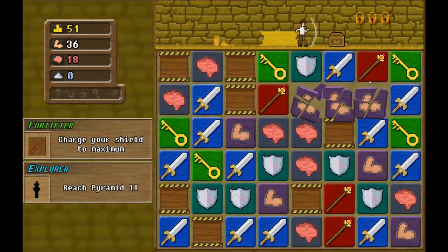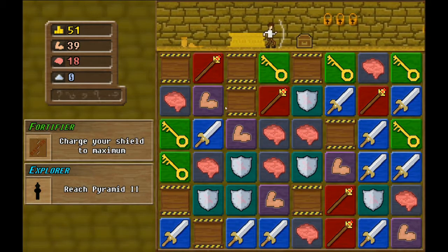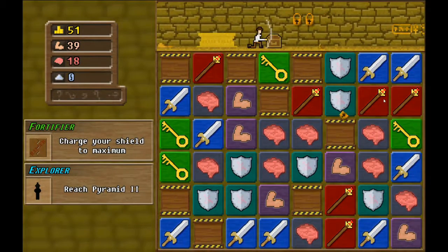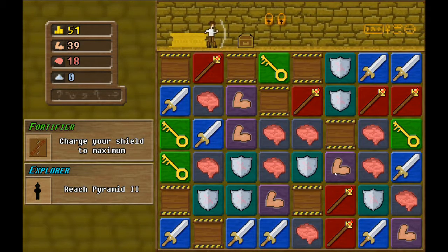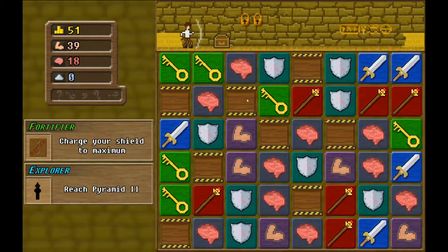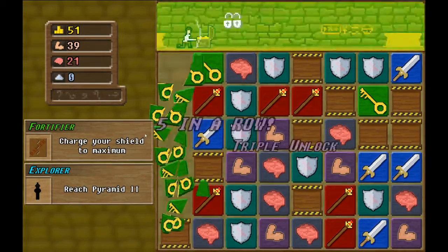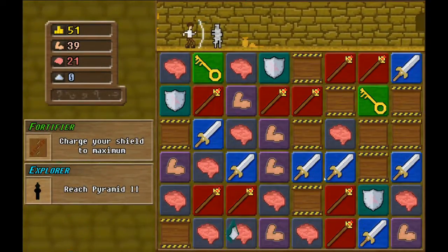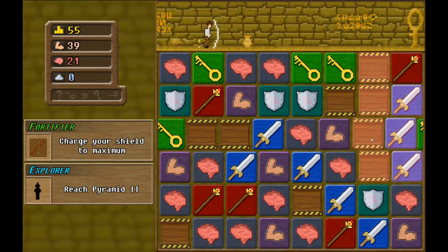We don't have any keys at all - this is not ideal. Hey, we got one key! I really just want keys. There we go - holy crap! There we go, okay, what do we got? A dude.